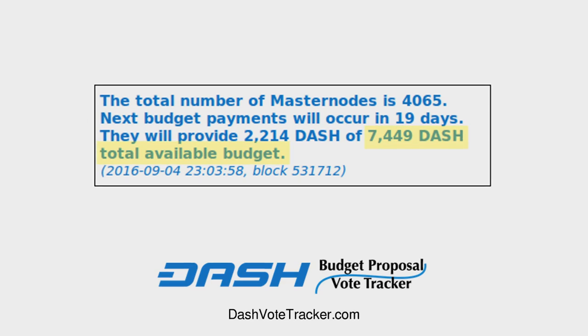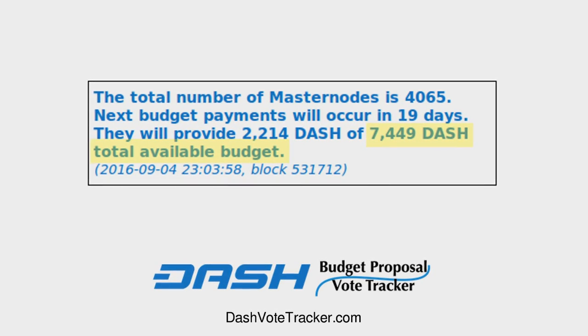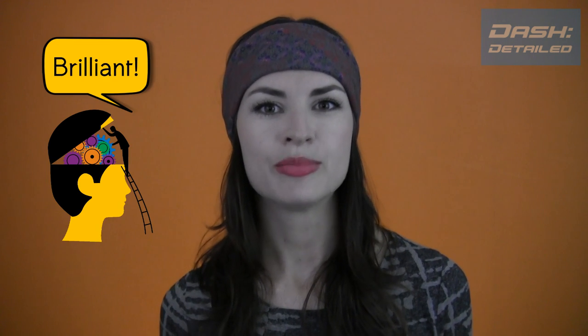The second variable is understandable. After all, Dash has up to 7,449 Dash in its treasury per month to allocate to various projects and contractors, and in some months it doesn't get allocated to the max. But why the first variable? Why have a dynamic, potentially changing block reward that seems weird and new and not really done other places?